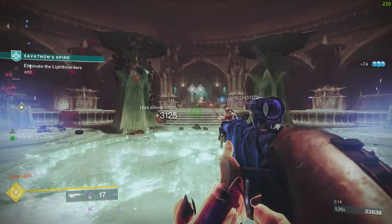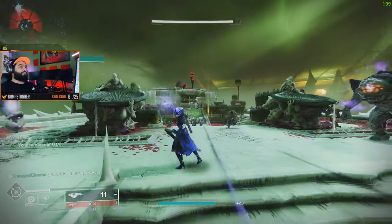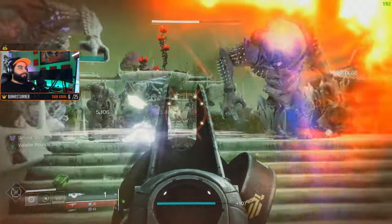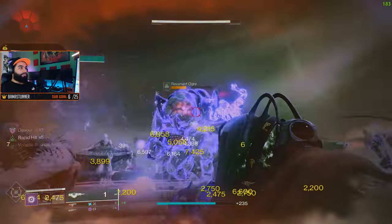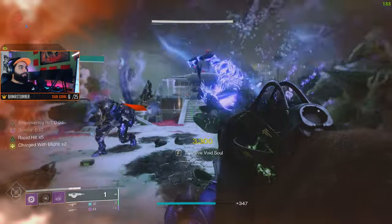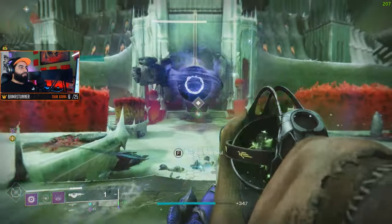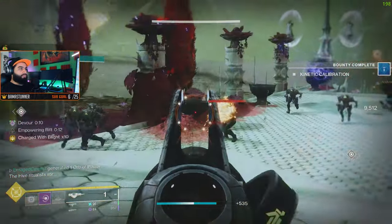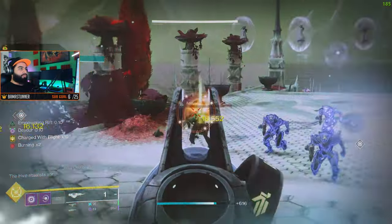This build is very insane and might be useful for day one. It gets even better when you start pairing it with other weapons. I wanted to show you with a random scout rifle that had Wellspring recharging my ability, but once you start pulling out Touch of Malice, heavy machine guns with Militiaman, or other weapons with Militiaman, this will go even crazier.